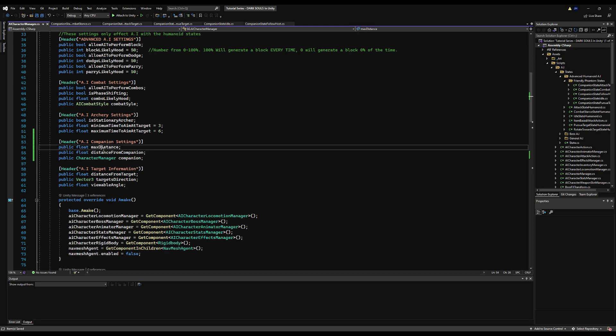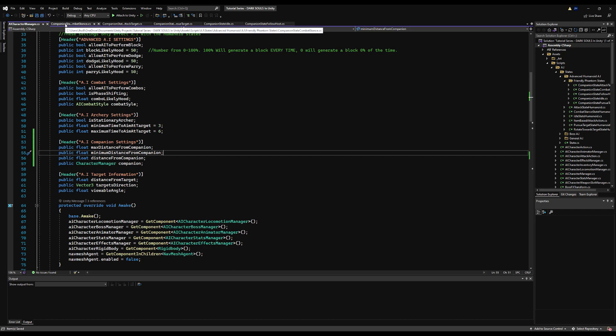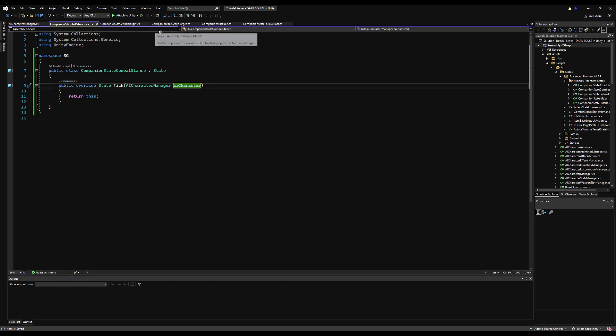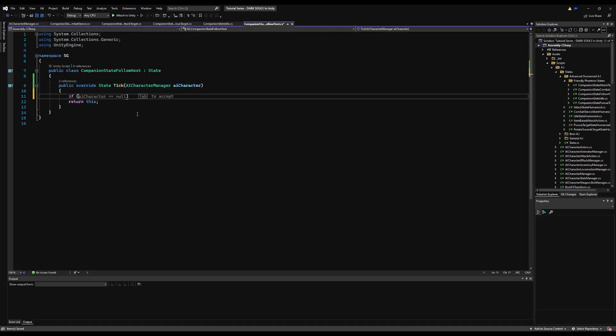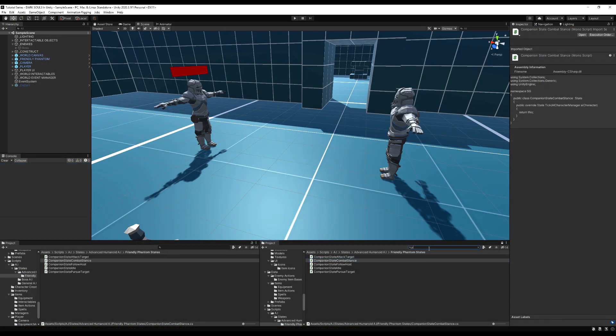Back over on this script, let's rename 'max distance' because that's very ambiguous — we'll say 'max distance from companion.' Then we can also make a variable for minimum distance from companion. Now on the companion state follow host, we're going to say if AI character dot distance from companion is greater than AI character dot max distance from companion, then we want to basically make our AI run towards our companion.